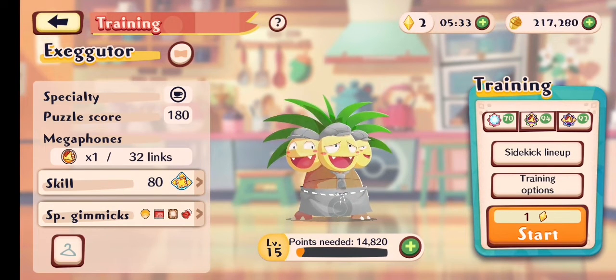So, Exeggutor — what will I rank you? I feel like he's better than Grookey, definitely. But is he like a 9 out of 10? I feel like I'm being very forgiving as of late with my rankings, but I'm gonna give this guy a 9 out of 10. It's actually really good — he's a really good Pokémon. Like maybe even a 9 and a half, but I feel like that's too much. I'm gonna give him a 9, definitely.